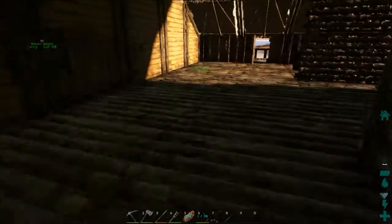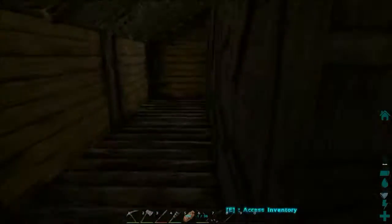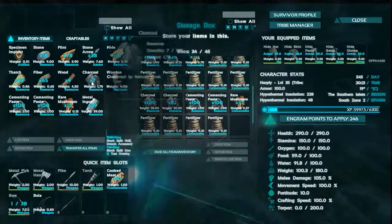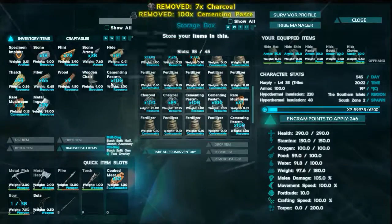We're going to go ahead and put some material away because we like being organized. Throw that in there — cementing paste.